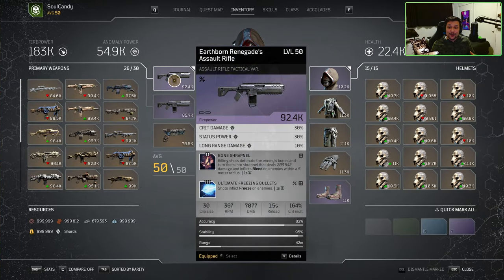Starting off with our primary weapon, we have our bread and butter, our 3-burst tactical assault rifle. Why the 3-burst tactical assault rifle? Why not Absolute Zero or Amber Vault? The answer is that the tactical variant has the highest base damage out of all other assault rifle variants. Standard assault rifles like the Absolute Zero and double guns like the Amber Vault have on average 50% less base damage, lower effective range, and less crit damage versus the tactical assault rifle variant.